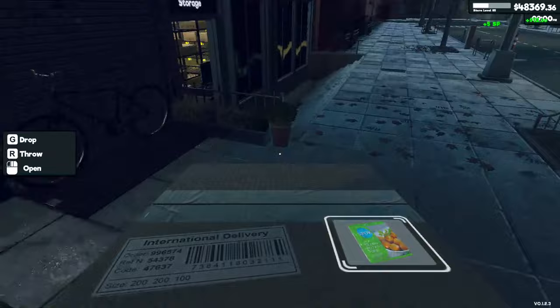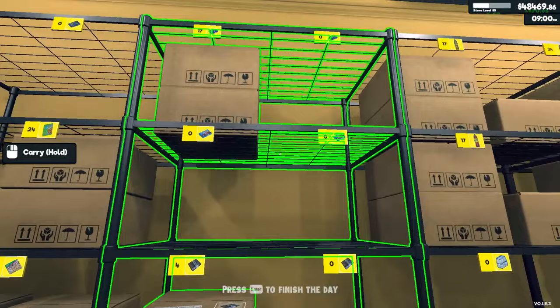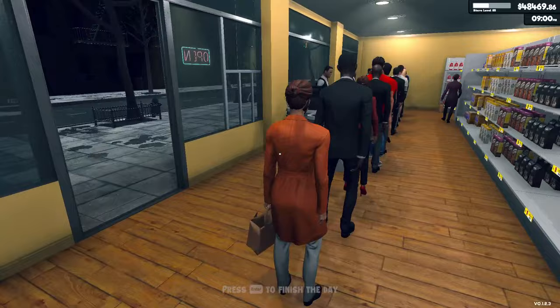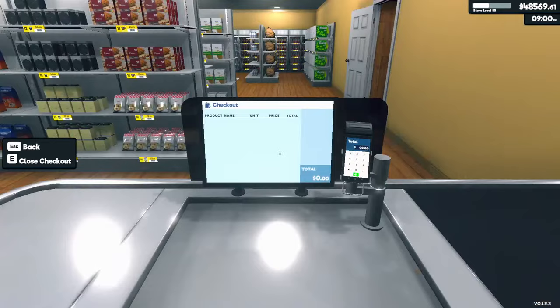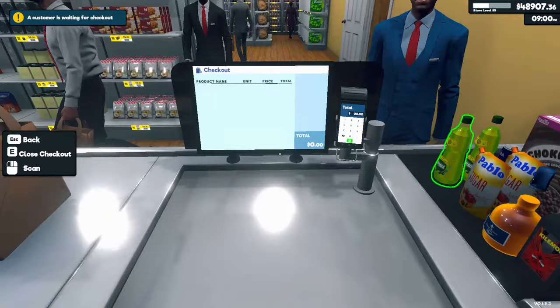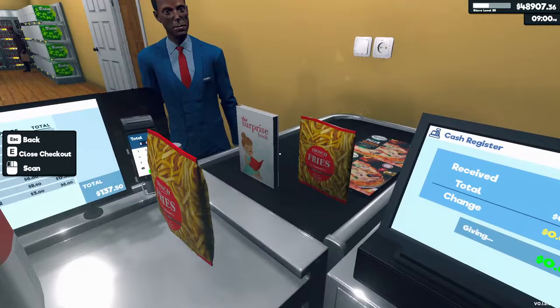Fixed boxes staying in the air — is that fixed boxes you can't put on the ground? I hope so. I've never had any boxes stay in the air. Now we need ice cream — chocolate and vanilla. Look at this freaking line! If I open this station, some of the people should peel off that line and come over here. Let's ring people up.